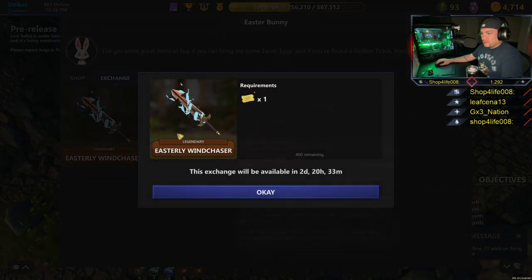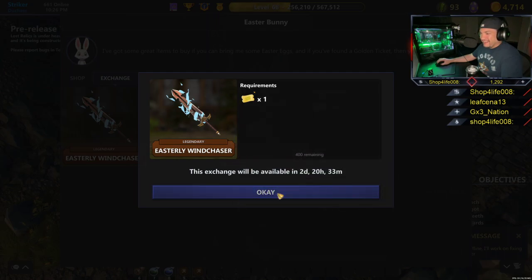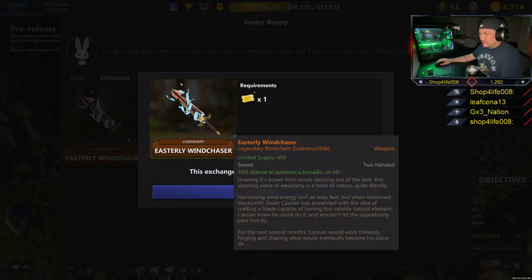Where the hell is the bunny? The Easterly Windchaser has a 10% chance to summon a tornado on hit. That's what the weapon does. It's a 10% chance to summon a tornado when you hit them. It's a legendary sword called the Easterly Windchaser.